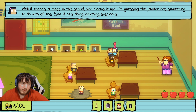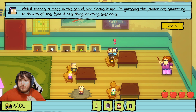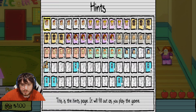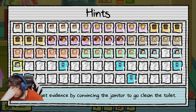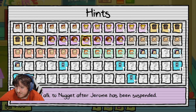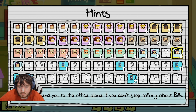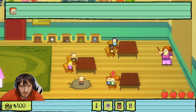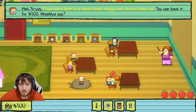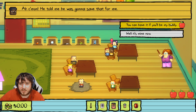'There's one more thing — if this all goes horribly wrong, we're going to need probable cause for doing what we did. We need some actual evidence.' 'Where do we get that?' 'Well, if there's a mess in this school, who cleans it up? I'm guessing the janitor — something to do with all this. See if he's doing anything suspicious.' So I gotta get into the bathroom. I really should have prepared more for this. I could do Jerome's yo-yo to get the hall pass — I think that's what I'm supposed to do, so I buy the yo-yo.